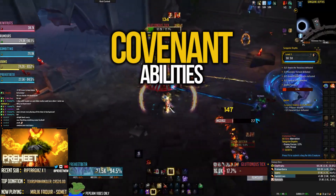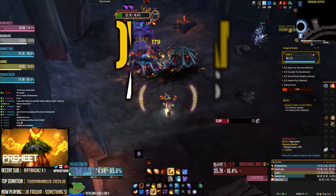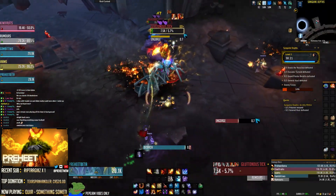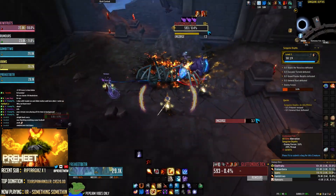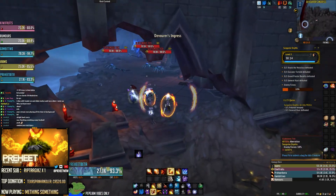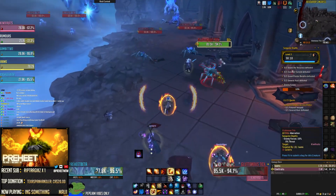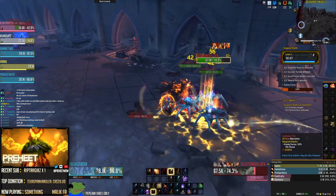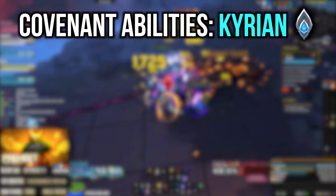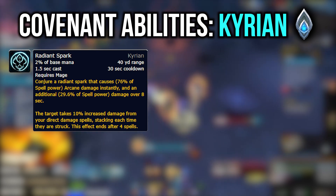Now we're going to briefly cover each covenant. Links to the Wowhead articles are down below if you want to read everything related to covenants — there's a lot. For the sake of time, I'll cover the main abilities and then talk about which one is performing best. Let's start with Kyrian. Kyrian gives you an ability called Radiant Spark, which puts a damage-over-time effect on the target and increases your damage with the next five spells by a certain percentage each rank.